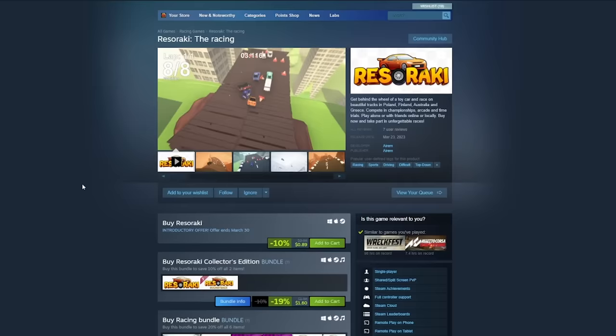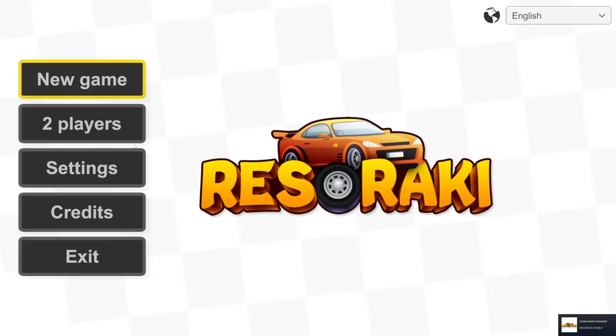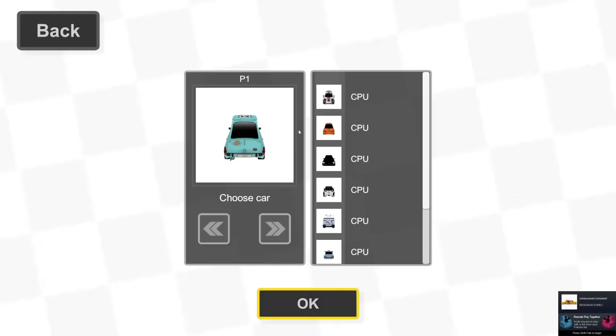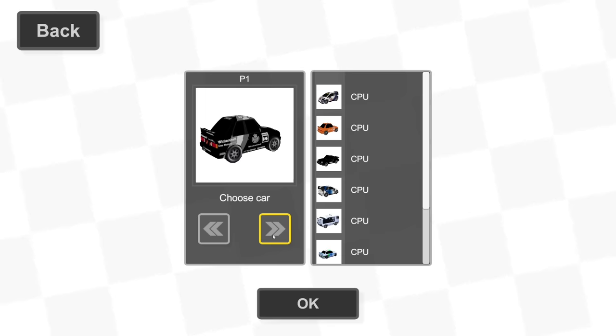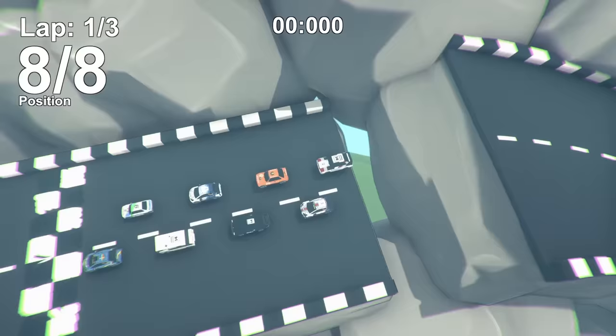The last game is called Resurrecty — I don't know if I'm saying that right. It's 89 cents and it actually looks like a solid downhill racer. I feared a game at only 89 cents wouldn't be good, but these look like really cool old rally cars. There seem to be a lot of tracks — there's a lot of game here so far for 89 cents.